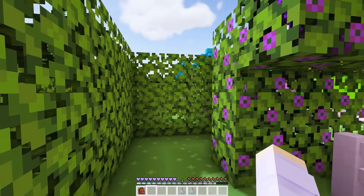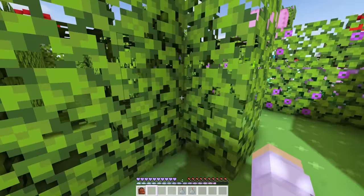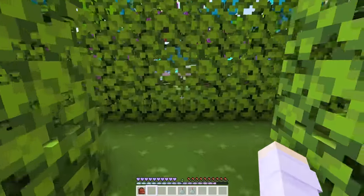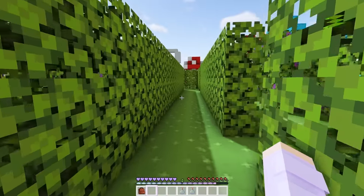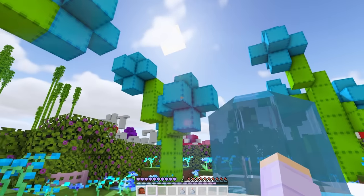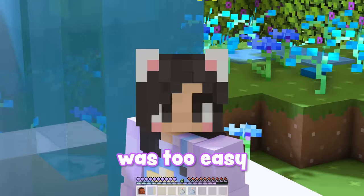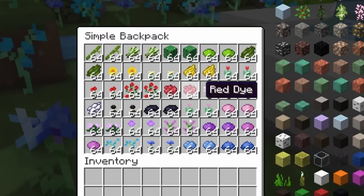Okay, two more chests. We got this. I think I need to get to that blue section over there. Can we go this way? Can we go through a different exit? Yes! Whoa, look at these giant flowers. These are cool. And there's a waterfall in here. Why is there a waterfall? That was too easy. Orchids. Cornflowers. Light blue dye. And blue dye. We have an entire backpack full of flowers and dye.